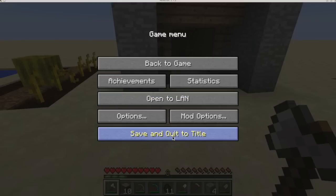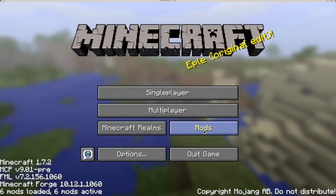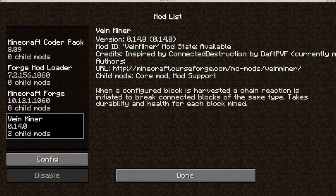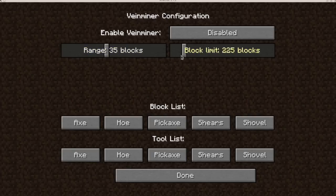You can further configure Veinminer through the configuration screen — go to Mods, Veinminer, then Config. You can configure when it is activated: just when the key is pressed, or if you want it active all the time you set it to when it is released, or if you don't want it active at all you can disable it. You can also change how far away blocks are destroyed and the maximum number of blocks that can be destroyed in one go.